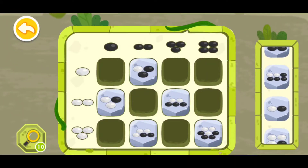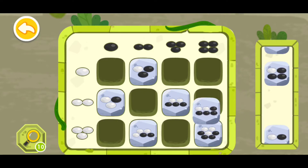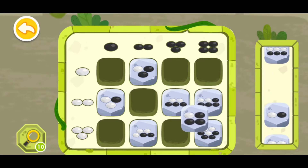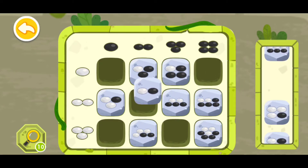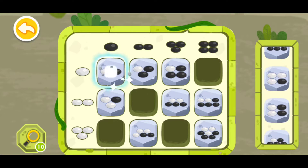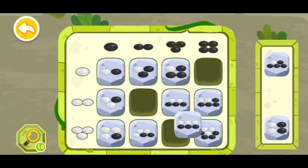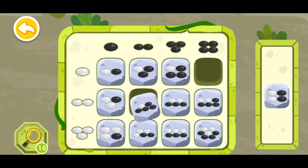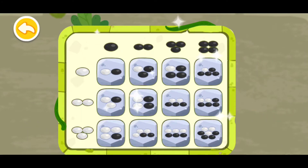Now these ones — this one can go right here, and this one can go right here, this one can go right here. And this one can go right here, this one can go right here, this one can go right here. And this one will go right there. You're awesome, you have deciphered the code!